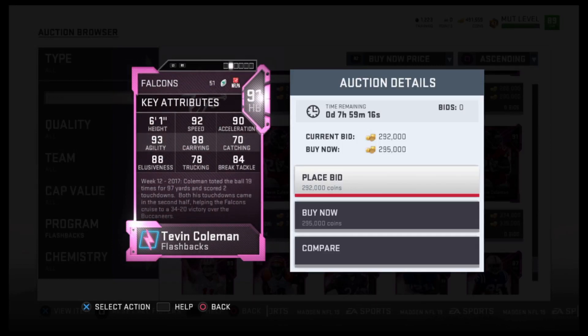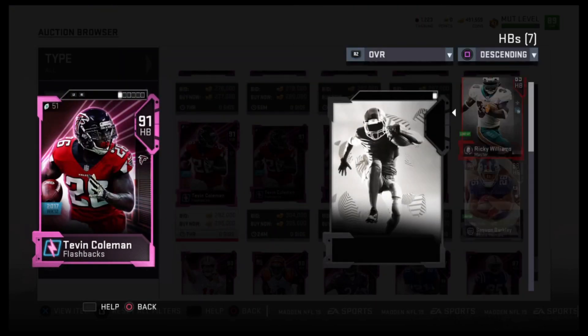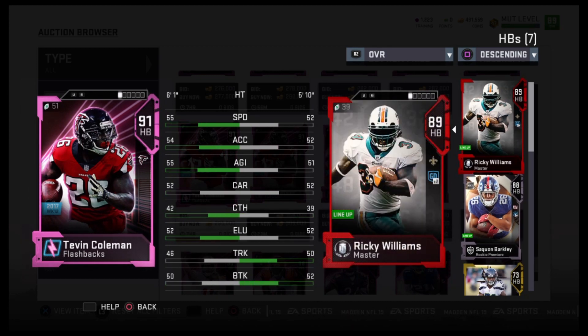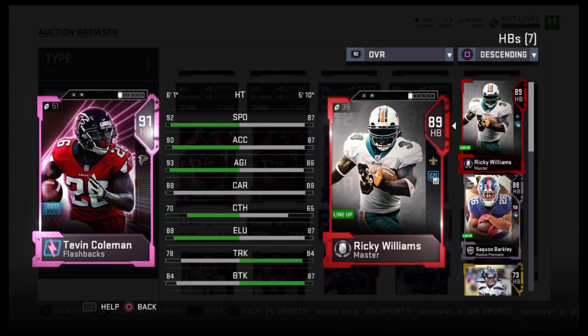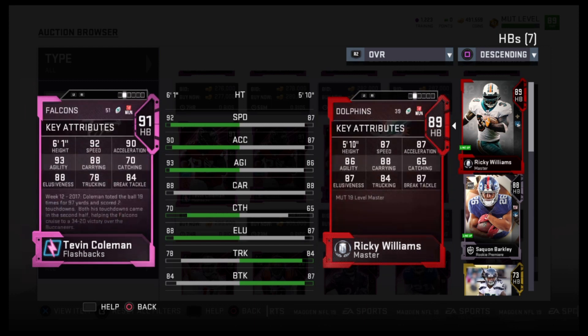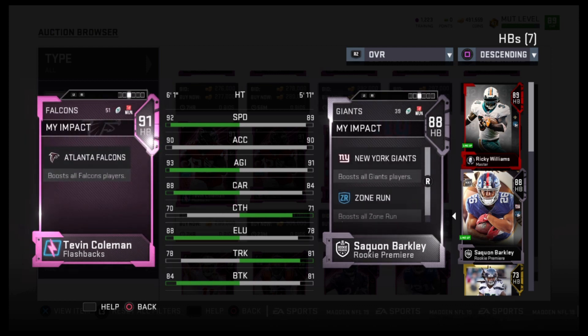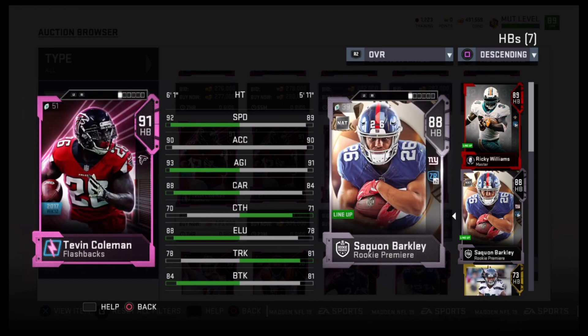Welcome back. This is Madden Money Shot bringing you another Madden 19 MUT Tip video. Today we're looking at Tevin Coleman. We got a new flashback and he couldn't be sexier — a 92 speed. I would love to get this guy. I'm going to try to get him today, but realistically I'm going to show you a MUT Tip on how to get flashbacks cheap and then how to turn them into coins or training points, whichever you think is more important.